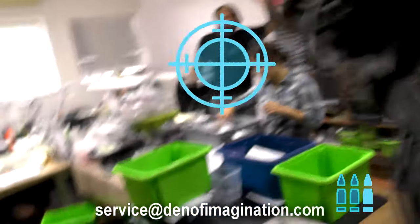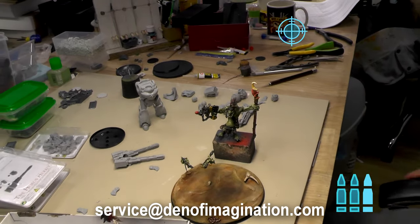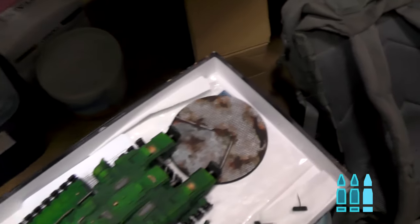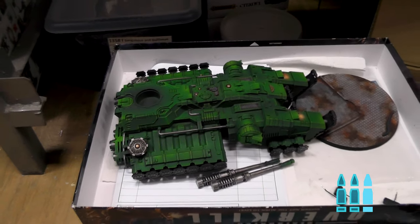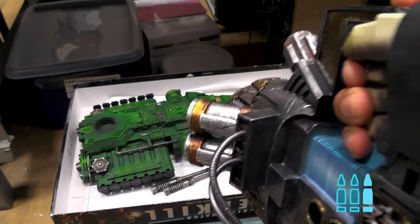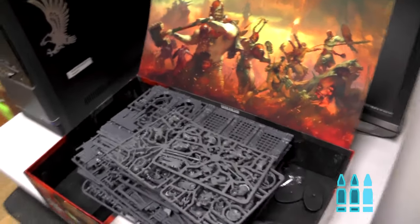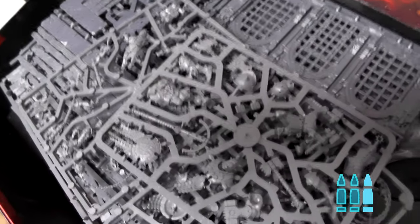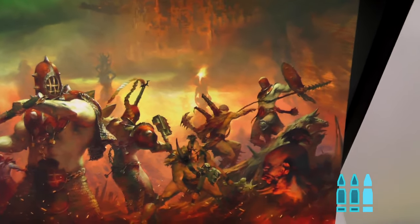Simon is working on the troll, which is finally finished. And we have something amazing here — it's Astreos, the big Astreos with a cool custom base. For War Cry, Simon is also starting on iron golems — they are going to be golden with dark skin tones. We're going to do a tutorial for this as well and sell those sets.